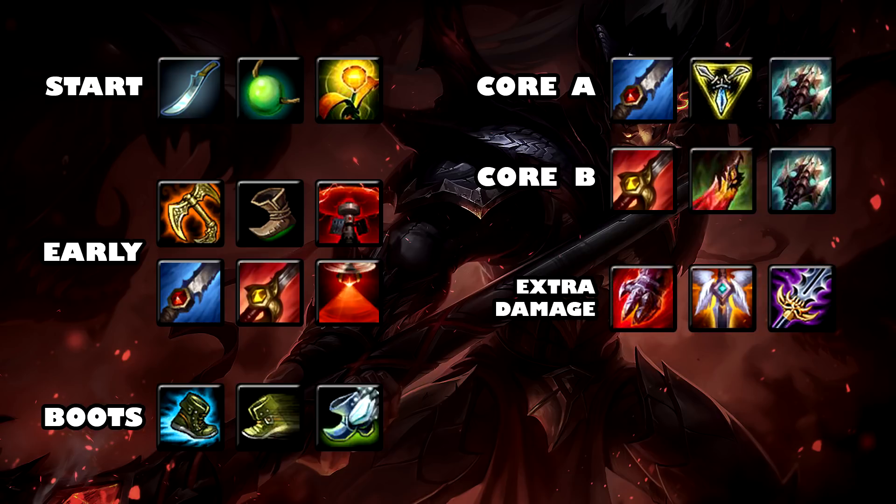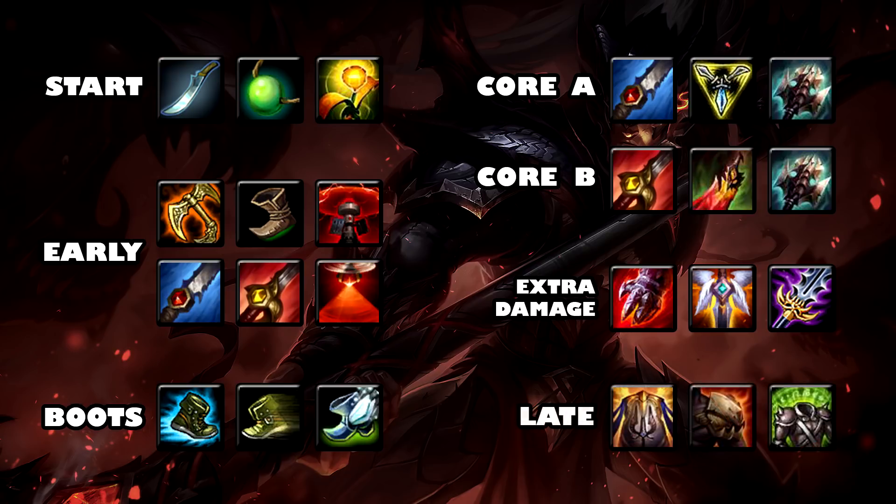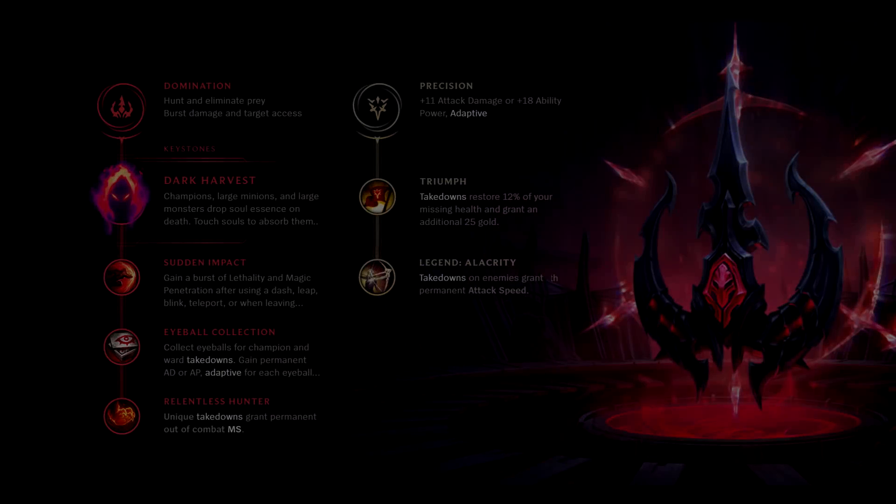If you want even more damage, Sterak's Gage is a well-rounded option — it increases your Trinity Force procs and makes you a bit tankier with health, but it's expensive and if you're not very fed you won't have much armor or magic resist. If you notice the enemy team is four magic champions or four physical damage champions you can counter-build with Guardian Angel for armor or Maw of Malmortius for magic resist. For pure tankiness choose health and magic resist or armor like Randuin's, Dead Man's, or Spirit Visage — Spirit Visage also increases your healing, which is really good on Xin Zhao, especially with Death's Dance.